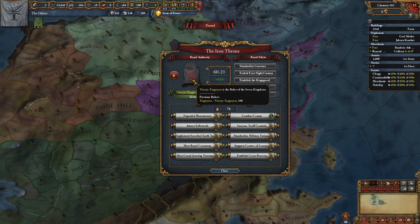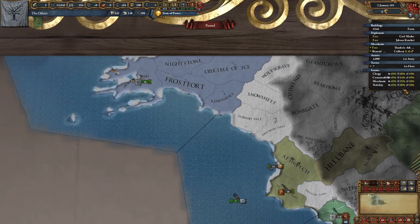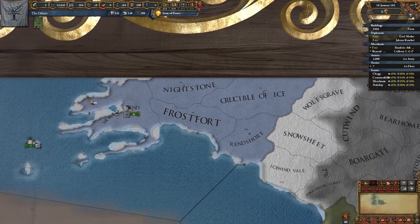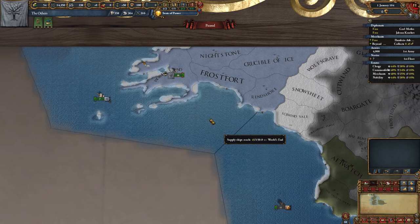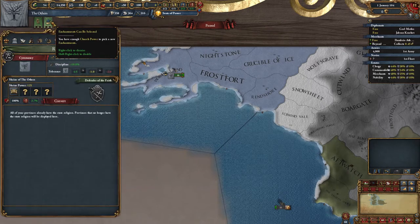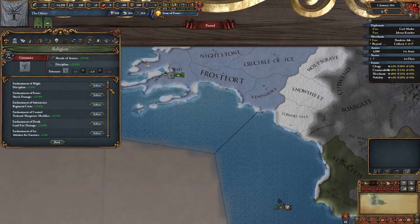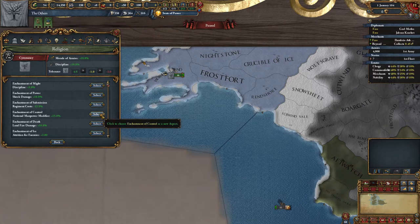Quick word on estates — we'll cover them in detail next episode. Loyalty shouldn't deteriorate too rapidly, so we can concentrate on other things. Moving the game forward a couple of years, we should have a nice pile of points to invest and some money to play with. It's January 104 and we've got some Shrine Power to use. This is a mechanic available to the Others due to the Chiromancy religion type — we can chop and change between enchantments as we see fit if we have 100 Shrine Power to spend. Certain situations will require a change in strategy, so it can be quite useful. For now, we'll select the National Manpower modifier of 15%, which should push the manpower reserves up to around 16,000.